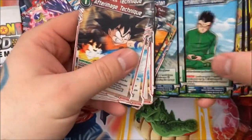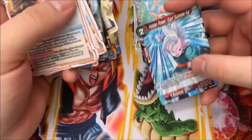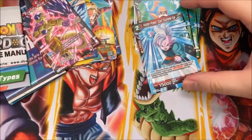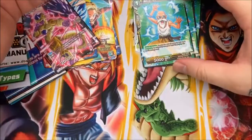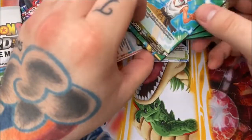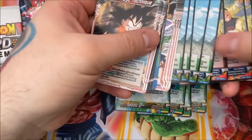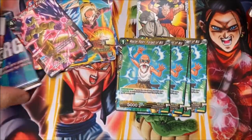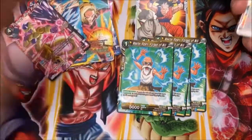I would definitely recommend picking this up if you need some of these cards — especially Universe 7 Representatives, which is a good card for any Universe 7 deck, and then obviously Master Roshi, Senzu Bean, and East Supreme Kai. Some of the starter deck exclusives are great, but some of the other cards you might not need for a Universe 7 build. Still, picking it up just to get your copies of Senzu Bean and Master Roshi makes it worth it.